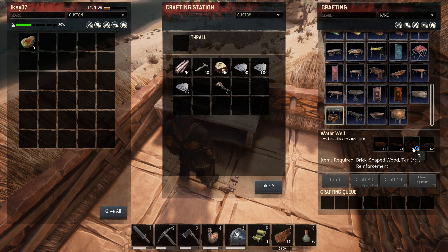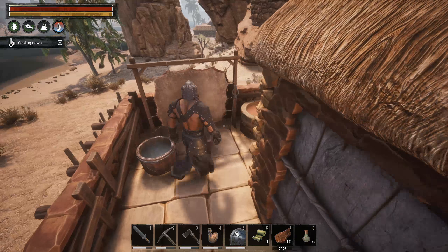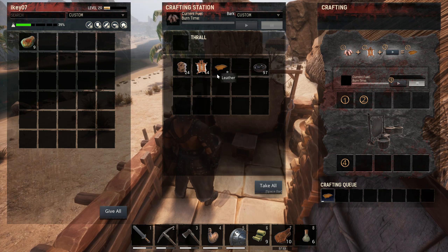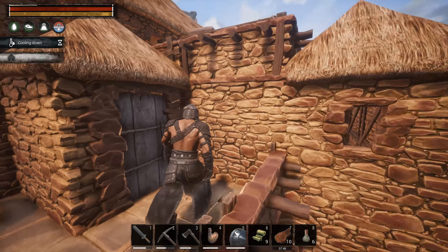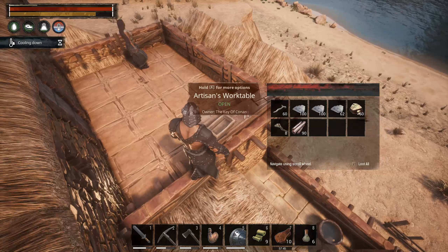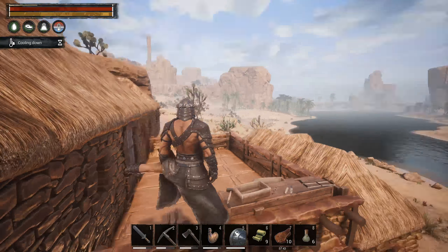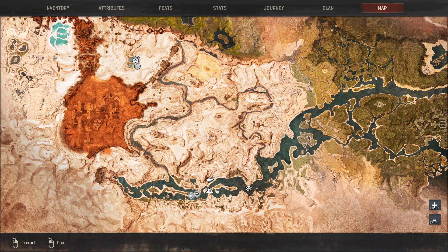I need 300 tar. I really thought when I made this tannery, why did I need the tar so much. But yeah, I'll need tar to make the wells, because in the new location as you can see there is no river or rivers near.